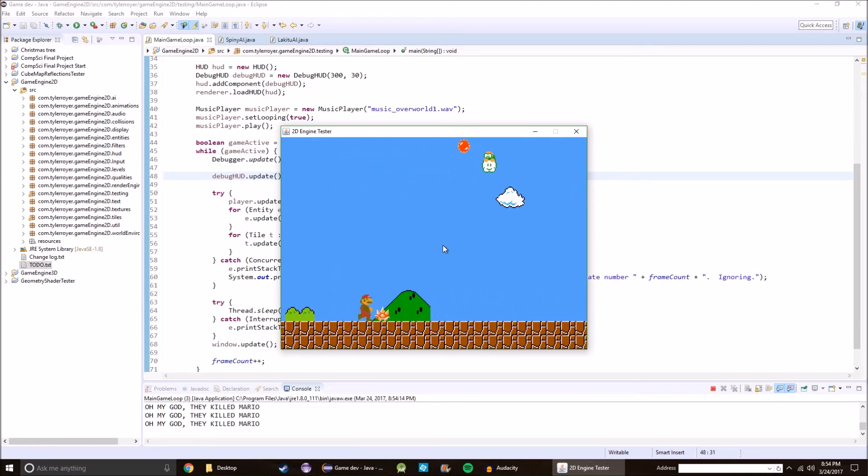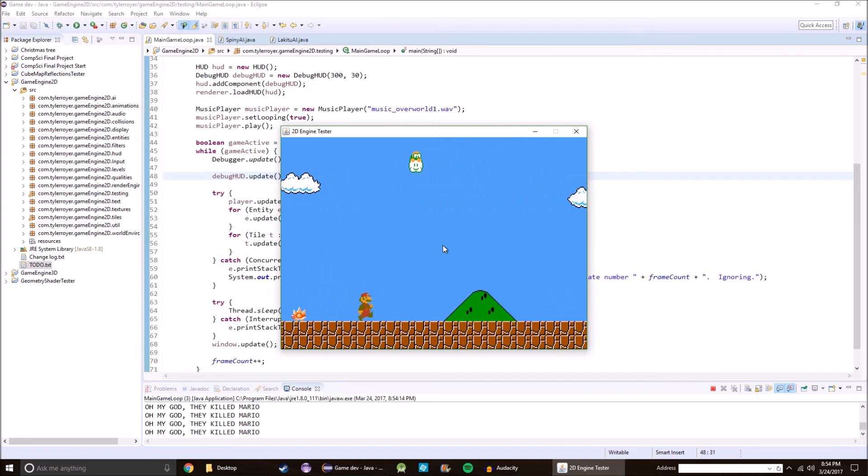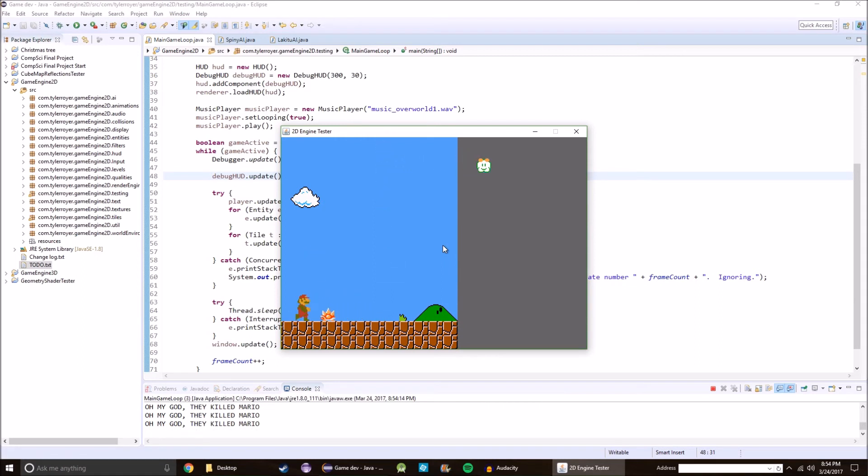But you can see I've added the clouds and the bushes and the mountains and stuff. I just haven't added anything in the foreground. And technically there's part of the castle that's in the background, but I haven't added that yet either.